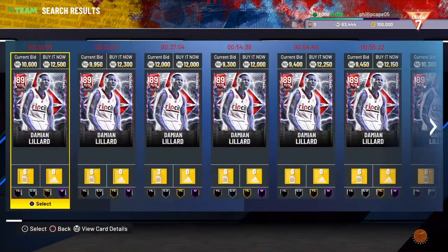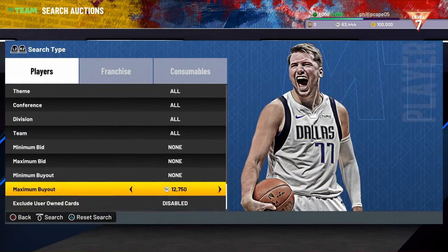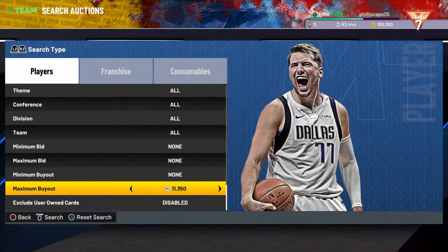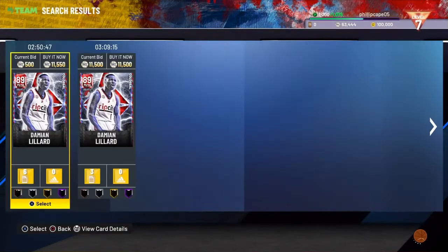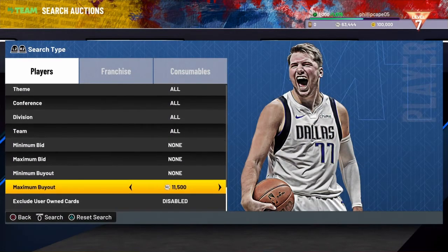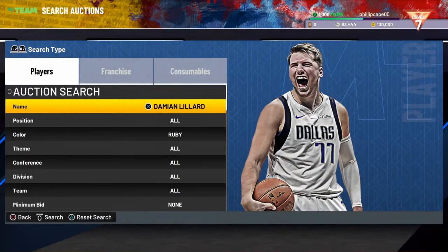It's going to take the full four hours for listings to run, and the last 15 to 30 minutes is when you're going to be selling the majority of your cards — unless you got a good snipe on a card that's already reasonably priced, like a Damian Lillard or somebody like that.